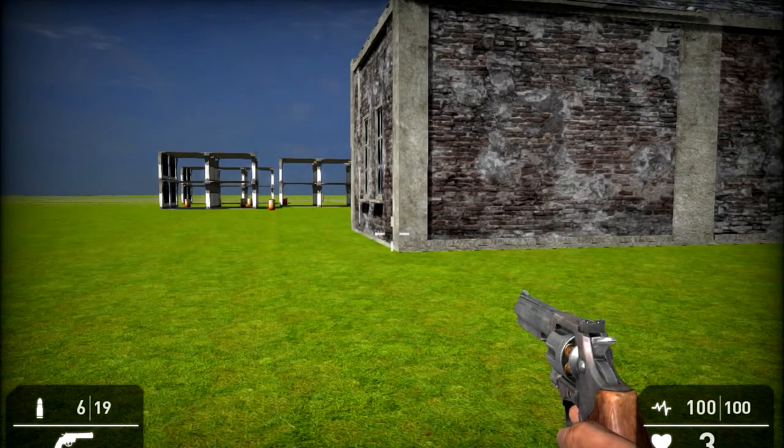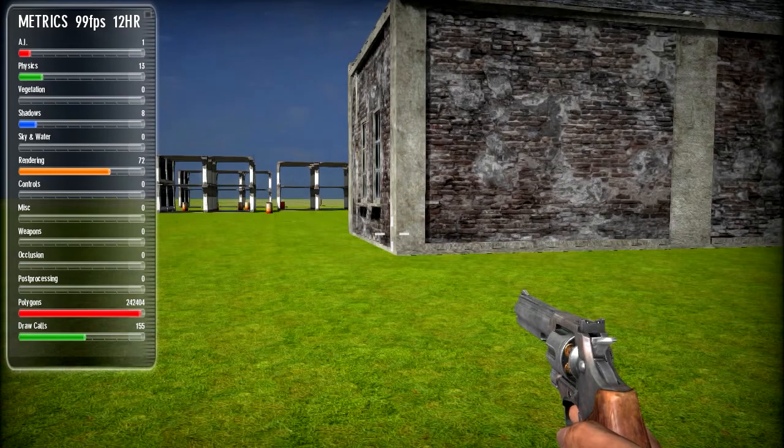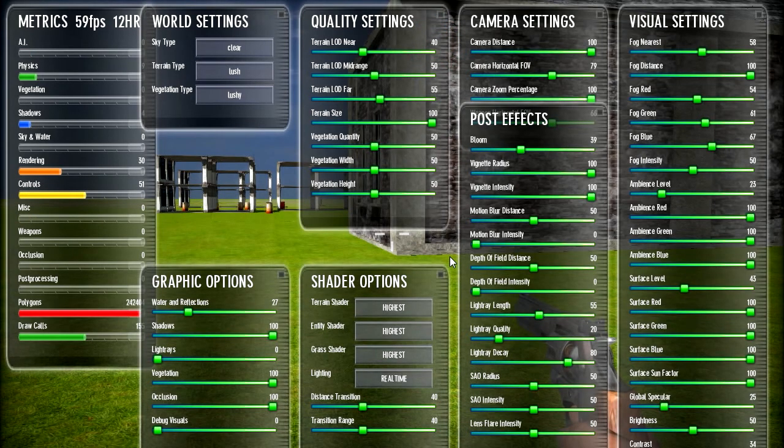To bring out your settings to change the fog, all you have to do is press Tab on your keyboard. Now press Tab again and GameGuru is going to bring out this magic menu to make your game look a lot better. We can control the fog here.